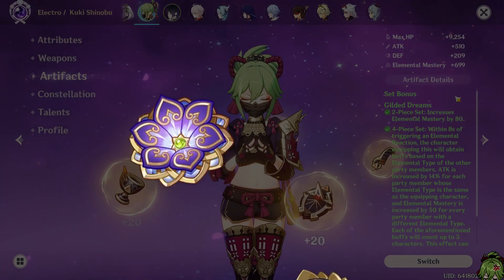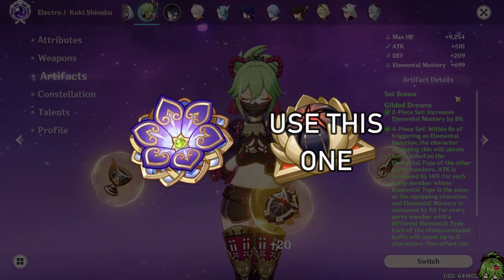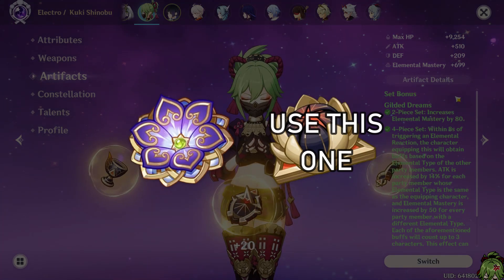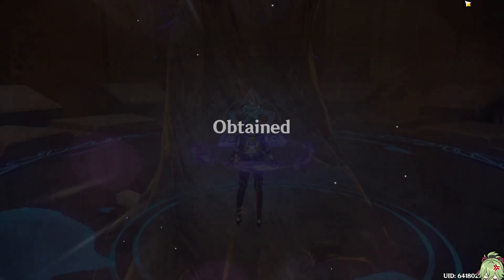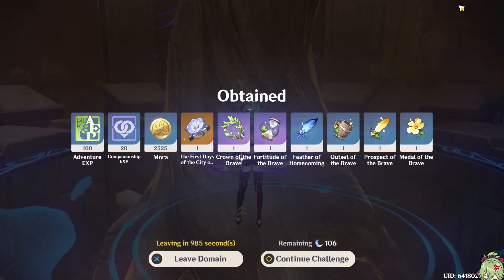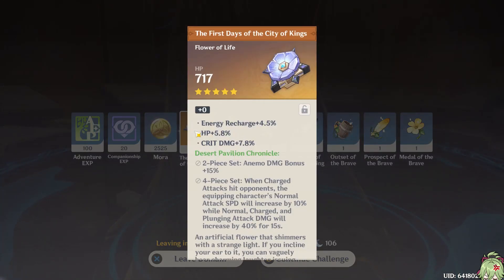As far as artifact sets go, you're gonna want full Flower of Paradise Lost or full Gilded Dreams. I'd heavily recommend Gilded instead of Flower, because while Flower is slightly better, Gilded is more resin efficient. I've been farming Flower for months and only get pieces for a character I don't even have. At least when you farm for Gilded and lose the 50-50, you get Deepwood pieces for your Dendro unit.